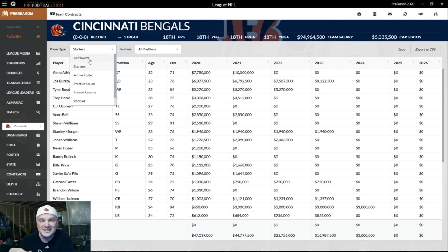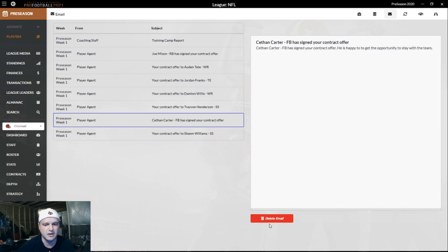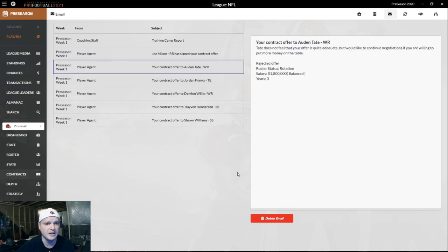No, I'm not going to cut AJ. When I simmed the last time and let the computer do it, it cut AJ. I'm not that heartless — the guy's been around the Bengals forever. I'd love to re-sign him cheaper, maybe two years at $4 or $5 million. I can be a little sentimental, but I'm not giving five years at $7 million a year — that's absurd. Probably what will end up happening is we'll just let him go into free agency. Williams is still deciding. Henderson, Willis, and Tate all need another round of offers.